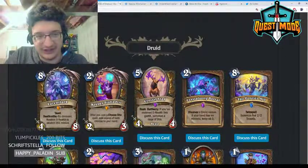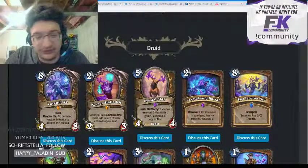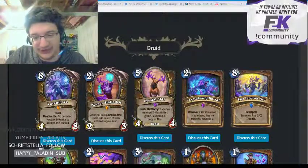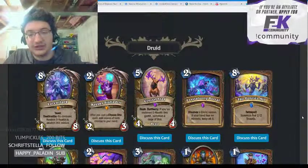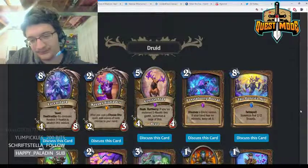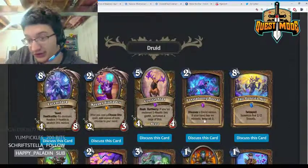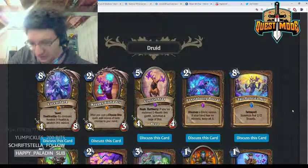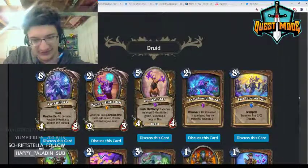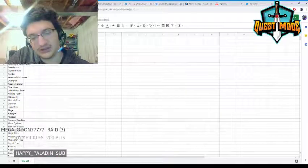Crystal Stag Portal — two mana, discover a Druid minion; if your hand has no minions, keep all three. The card is reasonable. If you have a deck with few minions it can be a pseudo draw-three, but it's much weaker than drawing three because it's three random cards that aren't in your deck. It's still reasonable if you're in the right deck.